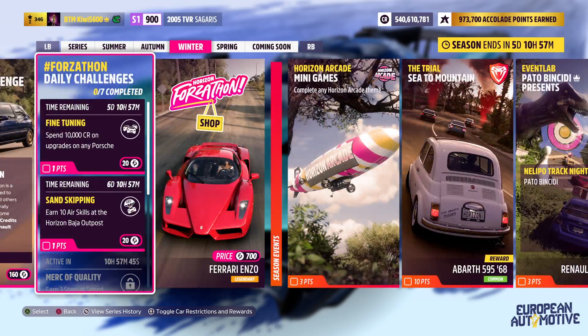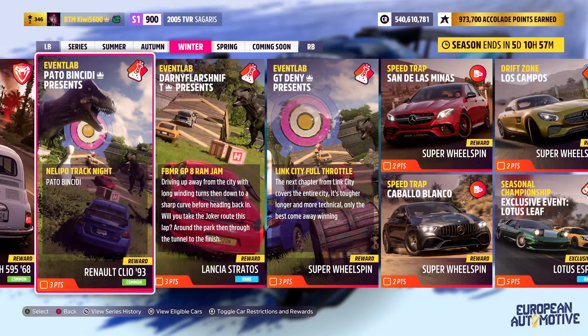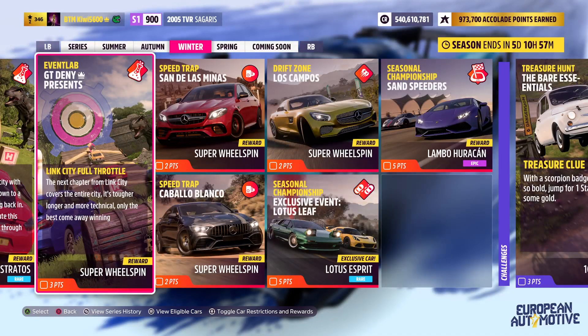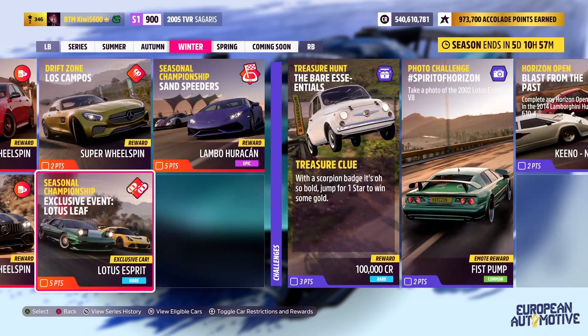For the daily challenges: spend 10,000 credits on upgrades on any Porsche, and earn 10 air skills at the Horizon Baja Outpost. There are three Event Lab events, two Speedtrap PR events, and then a Drift Zone. And this championship down here gives us a new car - the Lotus Esprit V8, which is new to this game, though not new to Forza.